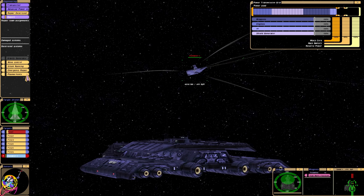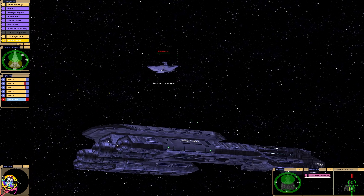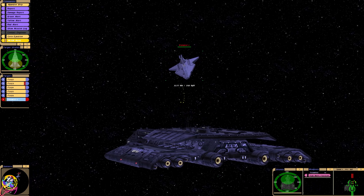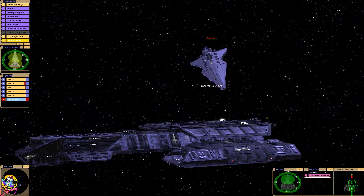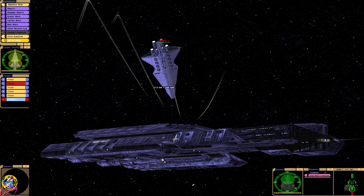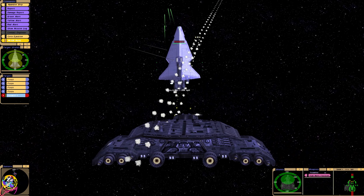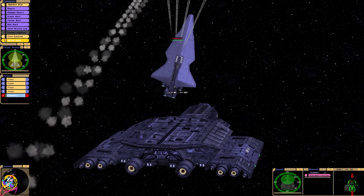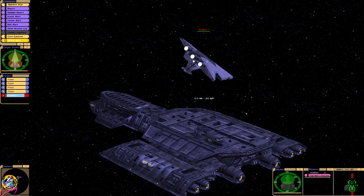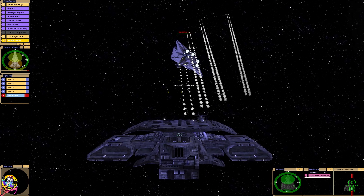The Daedalus, funnily enough, also has a Puddlejumper in its bay, but every time I try launching it the game crashes, so I'll have to leave that unless we get really desperate. We are causing some damage — that's pretty good. I don't want to get too close for obvious reasons. Let's fire our nukes. Some hull damage, and those missiles are hitting. We haven't taken any damage yet, so our shields are still at 100%, which is good.